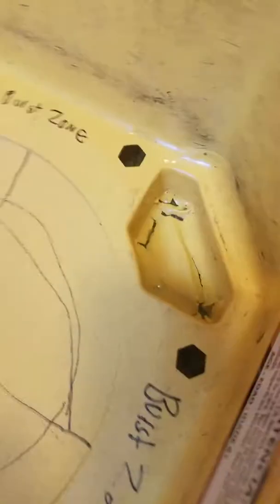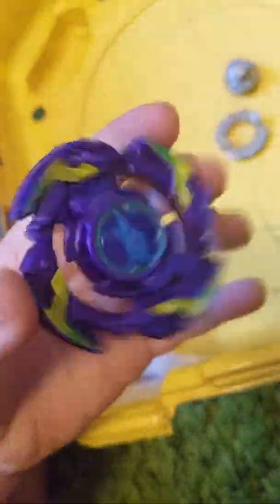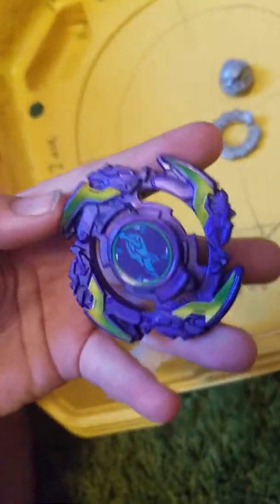First we have a Woolborg, and I don't know why I got a purple version, but it is actually authentic. It's really light because it's plastic make, and it doesn't help that the disc is really light too. It comes with eight.